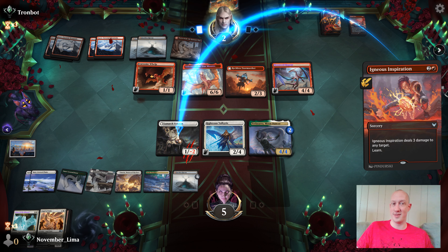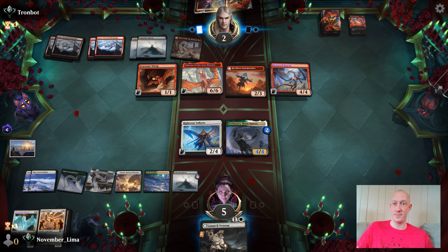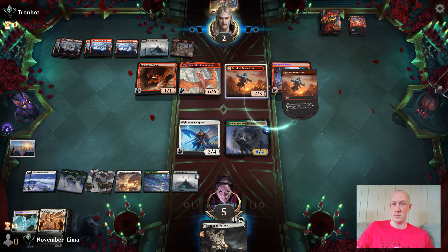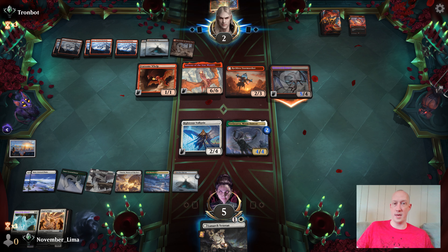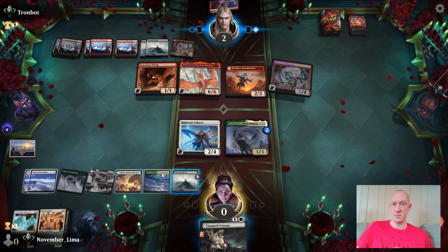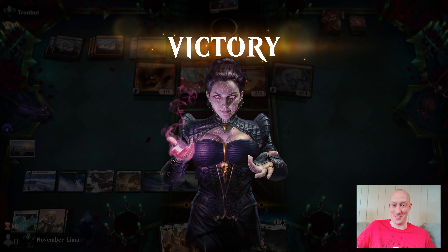Curious what they're going to try to search here. There's one damage to any target. Destroy an artifact — I don't have any artifacts. That is fine. Attack. No blocks. There we go. This is when things get weird for my opponent. I was wondering when they were going to realize what was going on. Good stuff. Going up against Nicky the Spoon now.